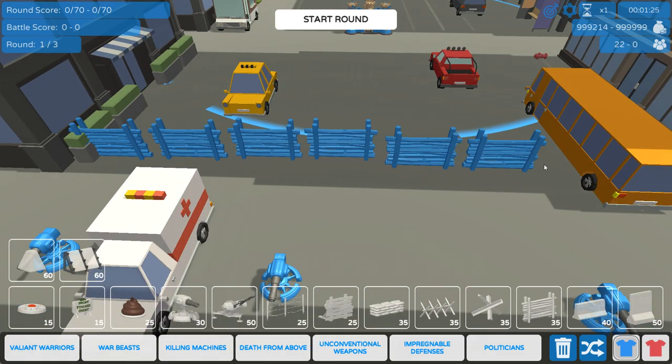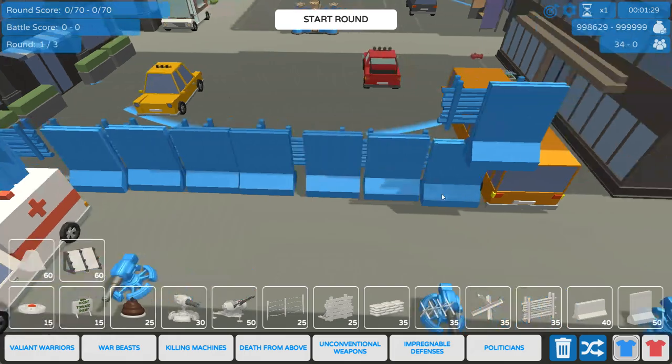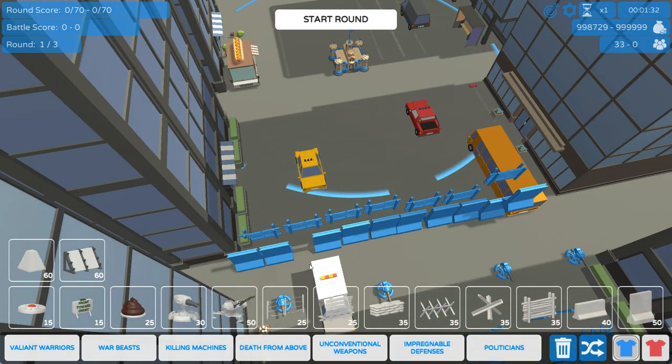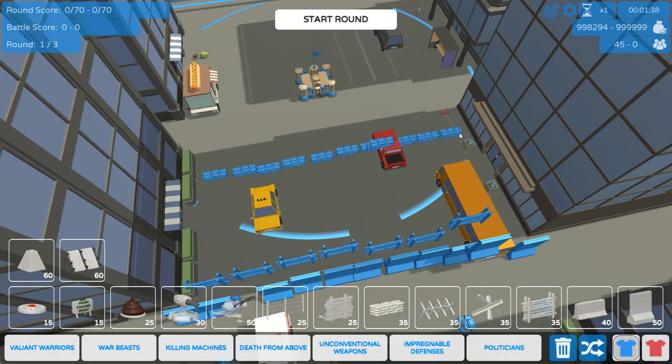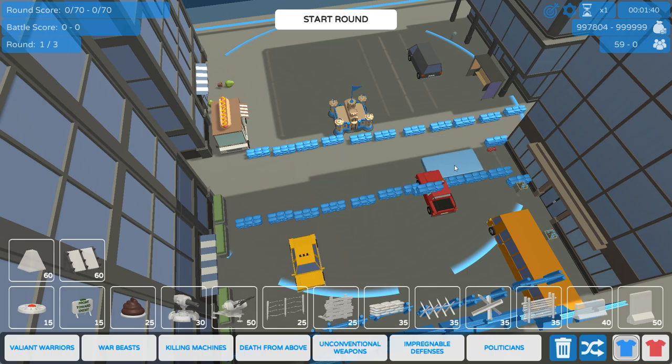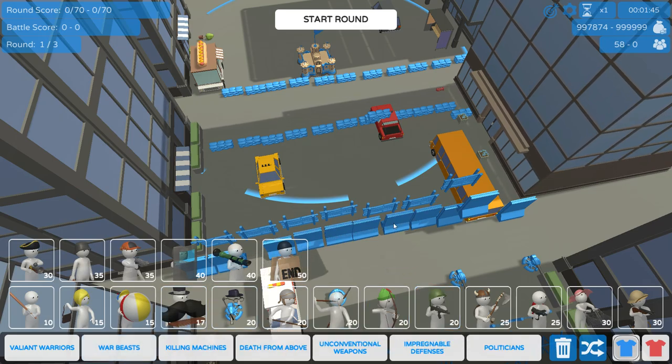Behind all of them, we just want some straight-up posts and some high concrete barriers, which should hopefully prevent zombies from getting through that way super easily — we just want to slow them down really. And then finally, way back here, we're going to have a bunch of sandbags for our survivors to defend on. So now let's get the boys in here.